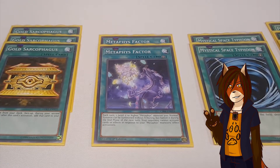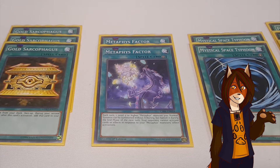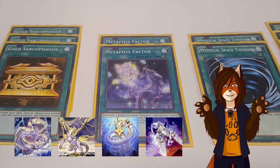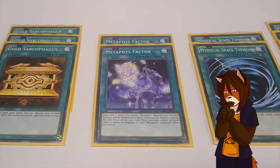Two Metaphys Factor. If you have a Metaphys monster that is level 5 or higher in your hand, you can normal summon it without tribute. In addition, as long as this spell card is on the field, your opponent cannot respond to any of your activated Metaphys monster effects. This caught my attention immediately, because that means every single one of your monsters, provided this card's on the field, is immune to counter traps and hand traps. I just wish it was a better card, because otherwise I'd be running it at 3.